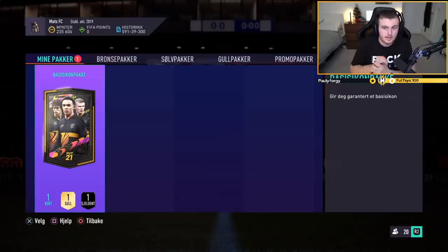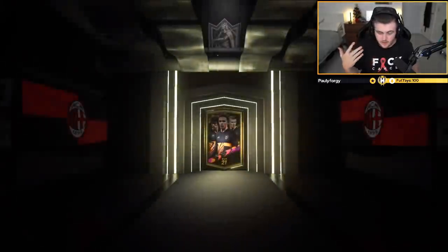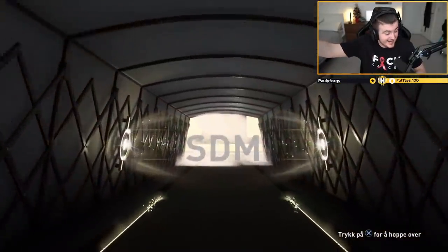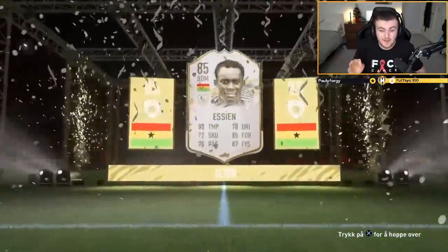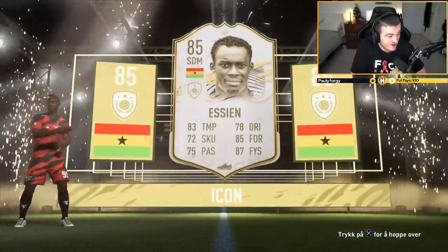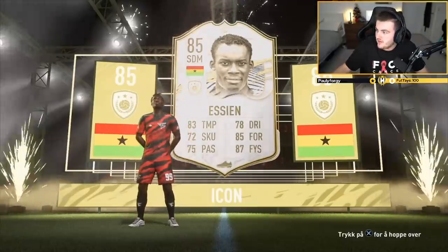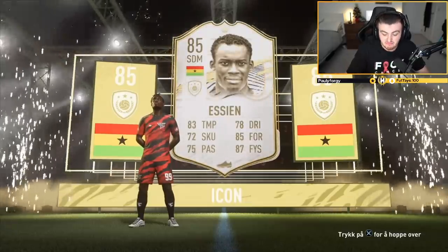We've got Matt's pack now. He's already got untradable Ronaldinho, so if we can steer clear of Dinho that would be ideal. But Brazilian would still be nice to get. Can we get him something decent here? It's going to be... Essien! That's sick! That's fantastic! Happily take Essien, very happy with that. That is fantastic, very very nice. Can't do much better than that in terms of CDMs — there are a few better ones but not many. That is solid. Essien's worth about 900k. Decent.